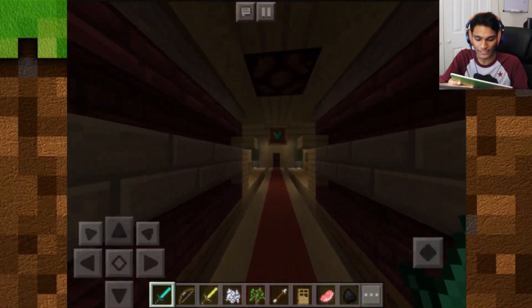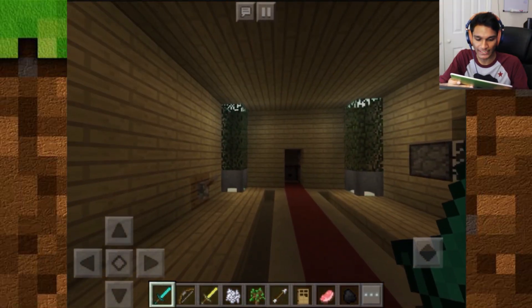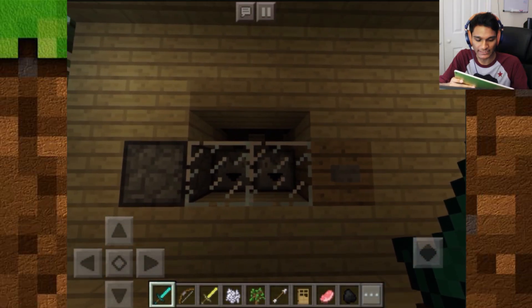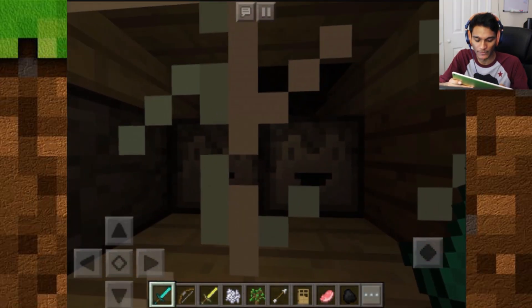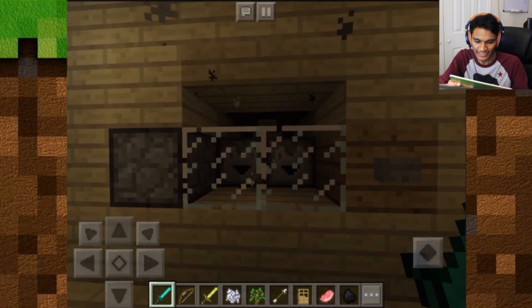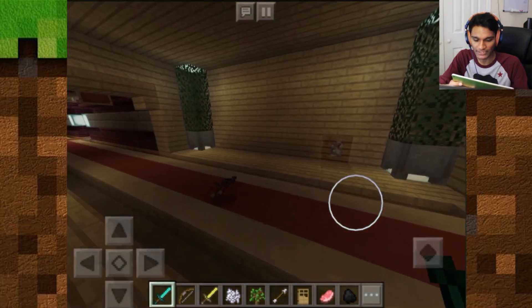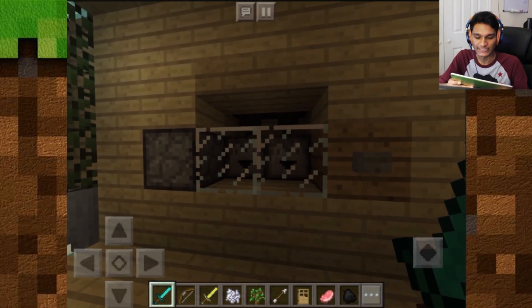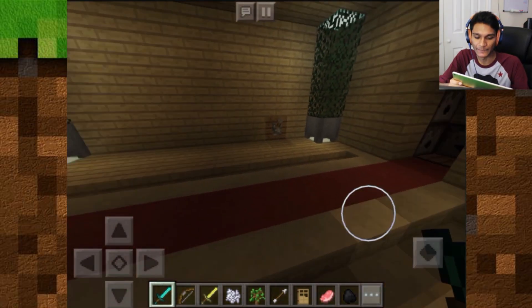Let's check out the armor area first. In this room we have a spot that basically dispenses loads and loads of arrows. We just click on that and boom — it showers us in arrows! It's a creative creation using a rapid redstone signal dispensing items.